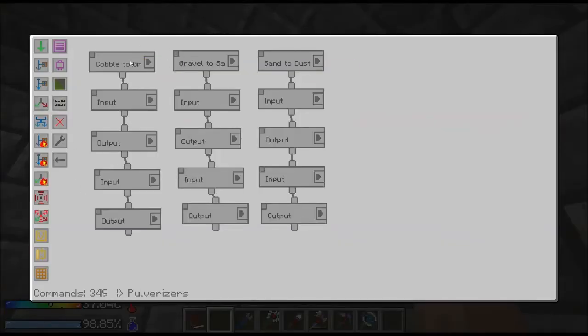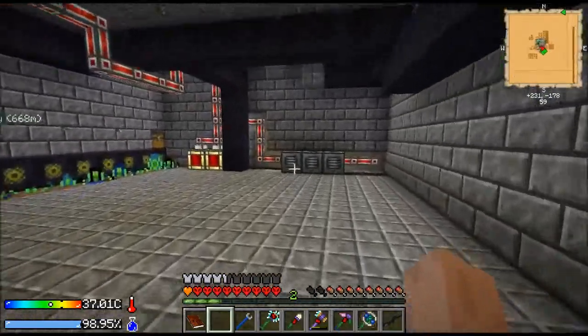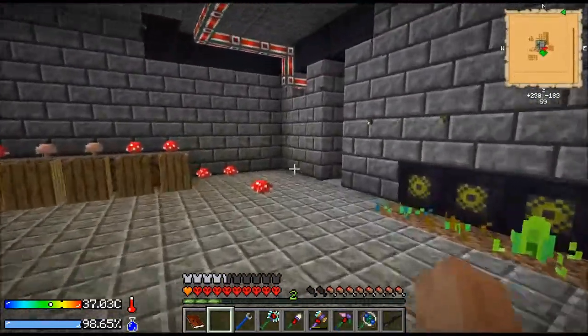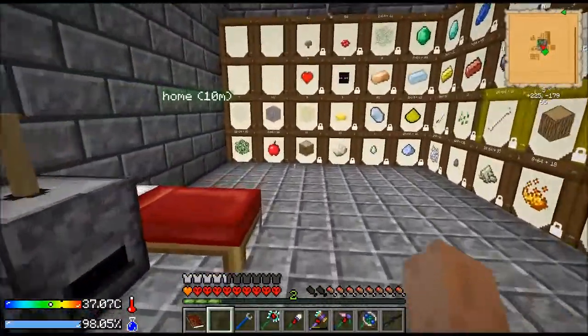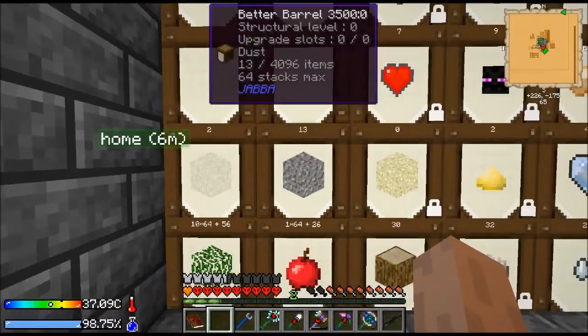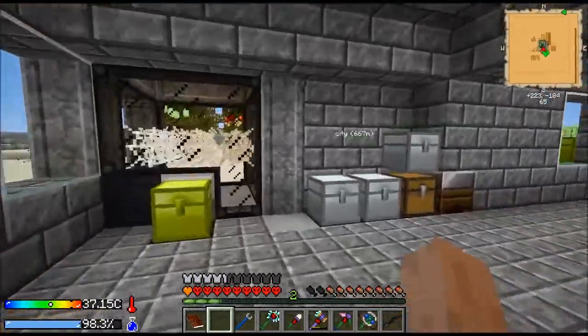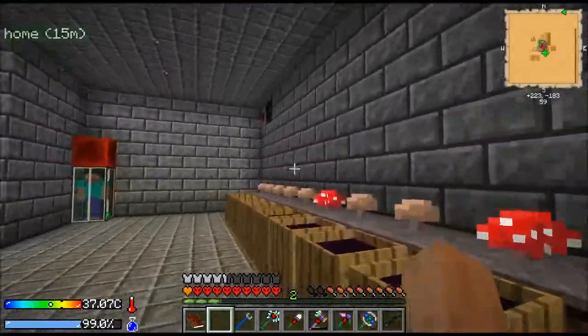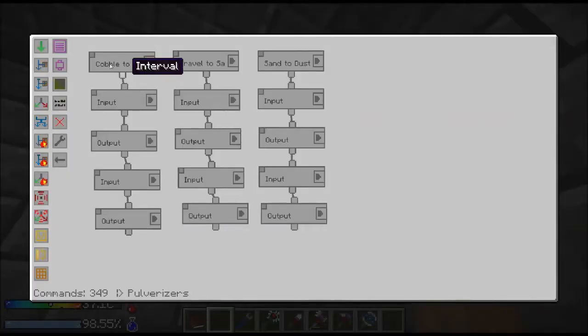This should be all set up now. We're doing the same thing — turning cobble into gravel — then we're going to pull gravel into the second pulverizer and turn it to sand, and then the third one's going to get sand and make it into dust. Now because there's just one of each, we're not going to end up with any sand or gravel building up. All we're going to end up with is dust, which is fine because I don't have enough resources.